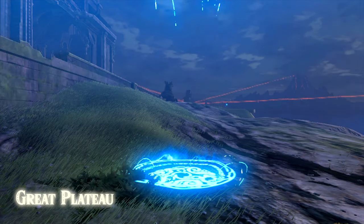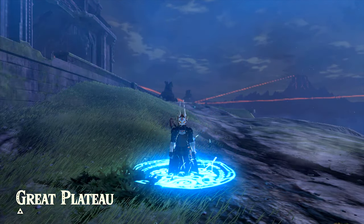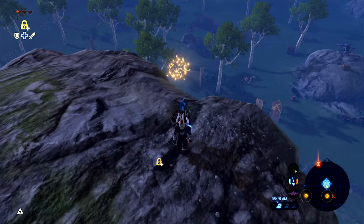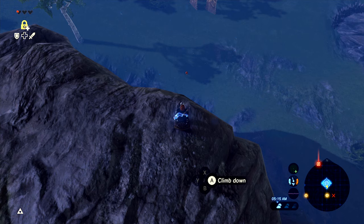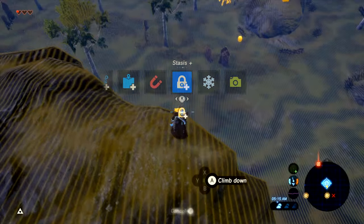A cool technique for fighting these guys is dropping my travel medallion somewhere high, floating down, doing my ground pound, and then teleporting back up. Stasis-ing bokoblins off of horses is also really nice to make them easier to kill. Throwing bait down there is a very useful technique too.